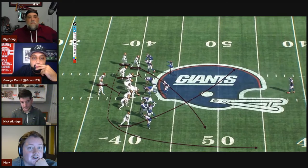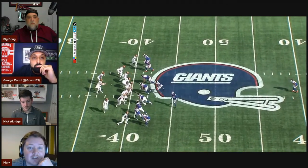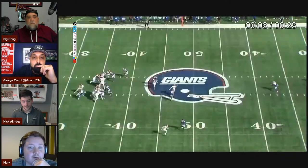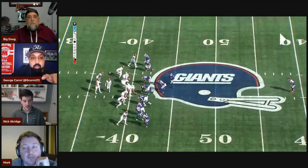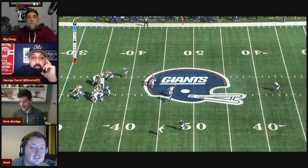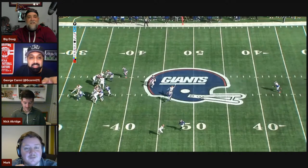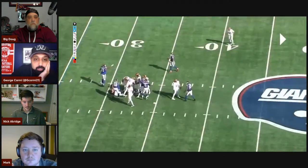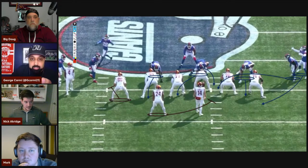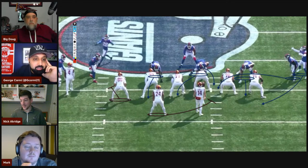Terry comes open straight away, Samuel is there for a potential throw as well. Because they didn't get the protection slide right, Howell just has no chance. He gets to the top of his drop and he's already trying to shorten his drop and climb into the pocket to avoid the pressure. Looking at the backside view — it looks obvious there's more pressure coming from the right-hand side. It's a numbers thing and it seems like an easy decision to slide to the right, especially with more threats to the left.